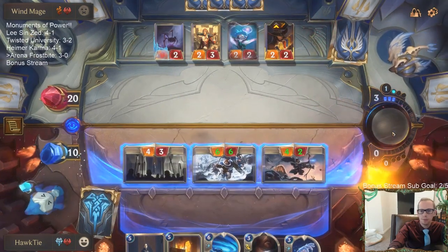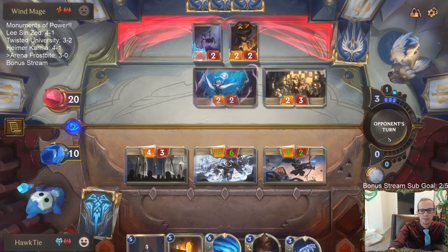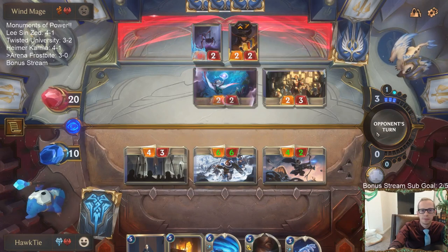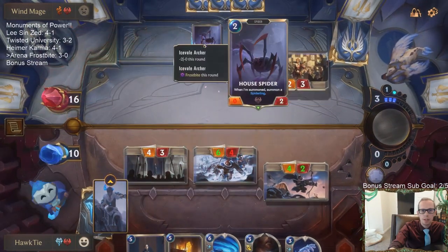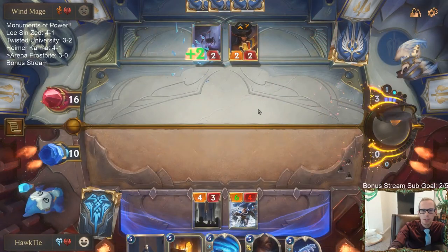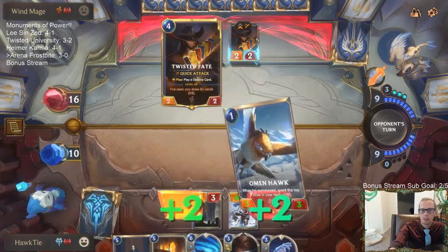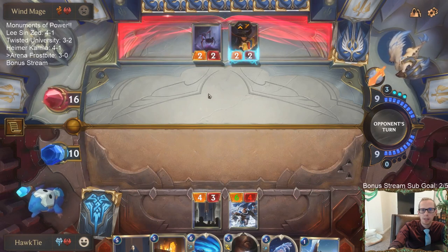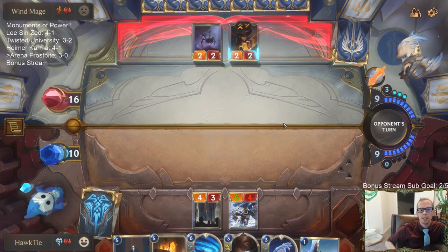Twist of Fate is really good — make it worth my while, we live here. I wanted to Frostbite the House Spider to keep them from being able to block with it, so they had to block with Zap Sprayfin instead. They choose to block. I hope they drew like two Leviathans and a Riptide Rex so they all get tossed or obliterated at the end of turn — that's what I'm hoping.